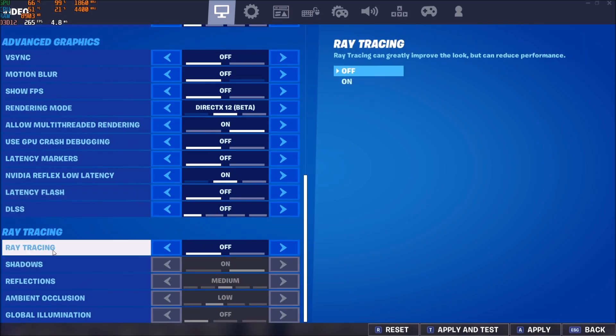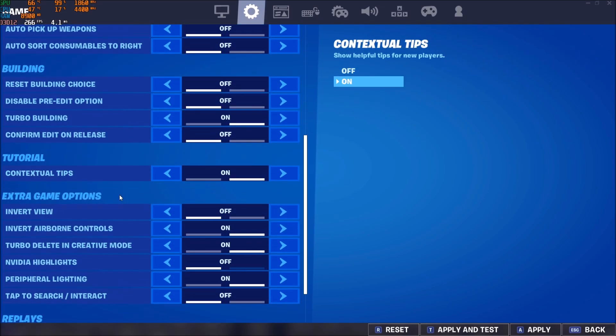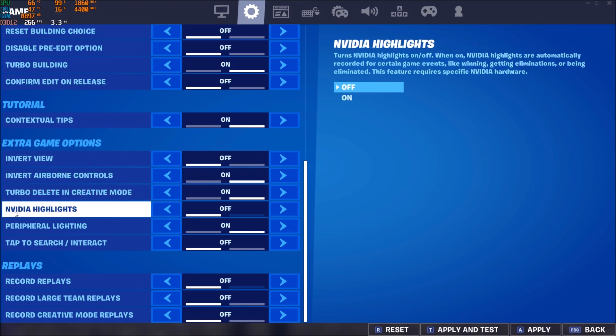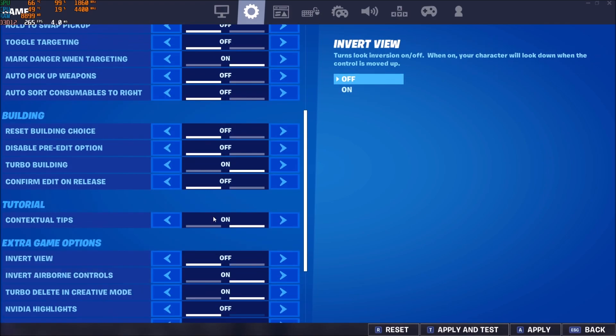The last one is ray tracing — off for sure. You will lose a lot of FPS with it. Make sure your NVIDIA highlights is at off — really important, it can stutter your game. And for replays, make sure all the recording is at off. Really important.